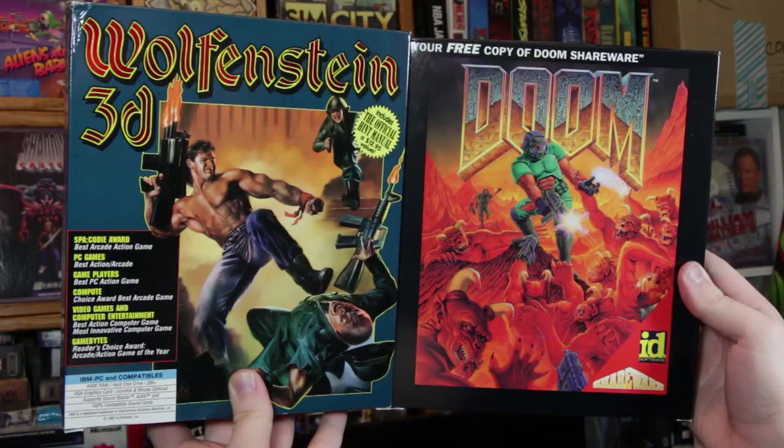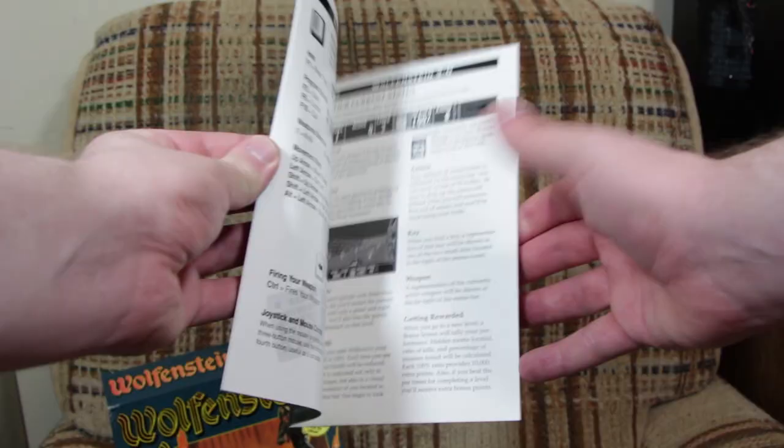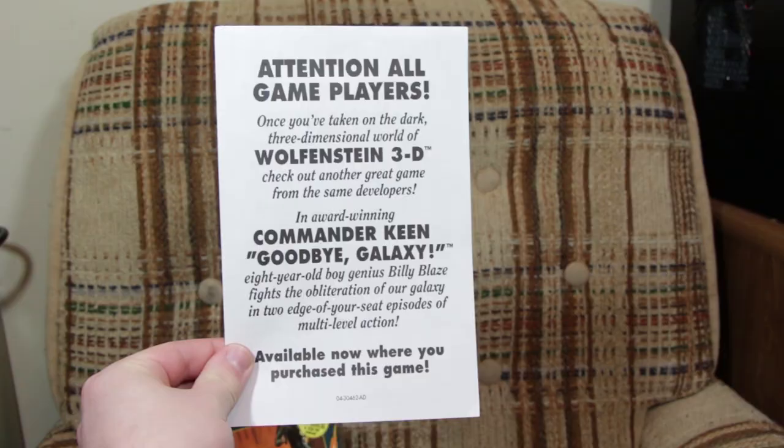If that didn't grab your attention, they eventually strapped a shareware copy of Doom to the package to tempt you even further. Inside the box you got the game on two 3.5-inch double-density floppy disks, a manual covering the backstory, installation details, control scheme, and way more details on everything in the game than anyone really needed, and a flyer prodding you to buy Commander Keen Goodbye Galaxy. Obviously, I listened.